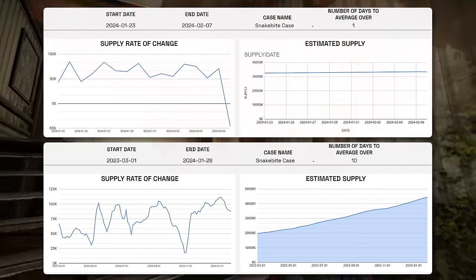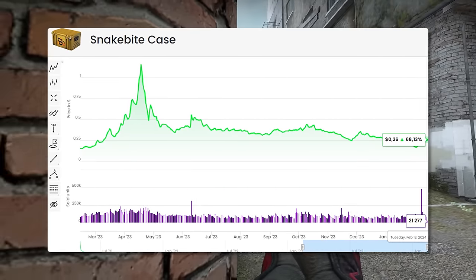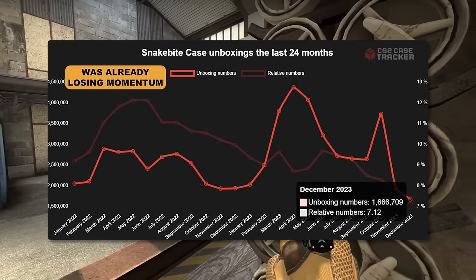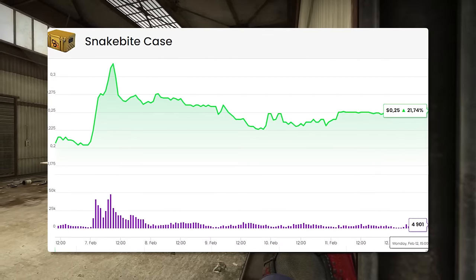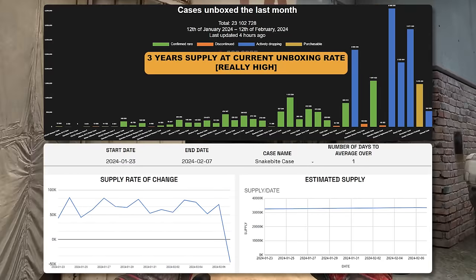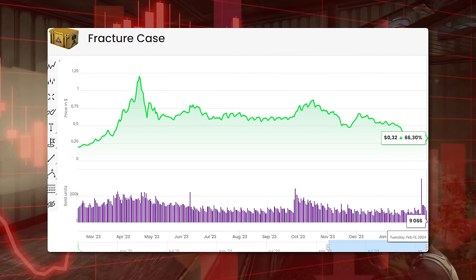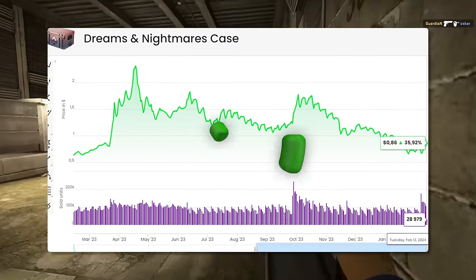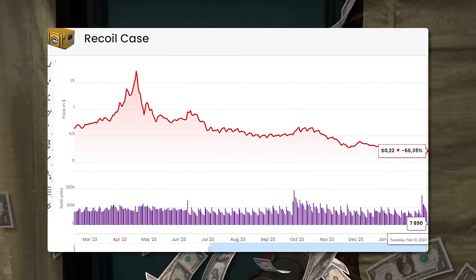From an investment point of view, the Snakebite case was removed from the active duty pool when the Kilowatt case came in. People think the Snakebite case would just explode in price now that it has no more supply coming in, but it still makes up about 1% of the drop pool and has a massive existing supply. That's going to hamper the growth of the Snakebite case for a significant amount of time. Active duty cases are a very okay long-term investment, but there are a lot better opportunities in this video.